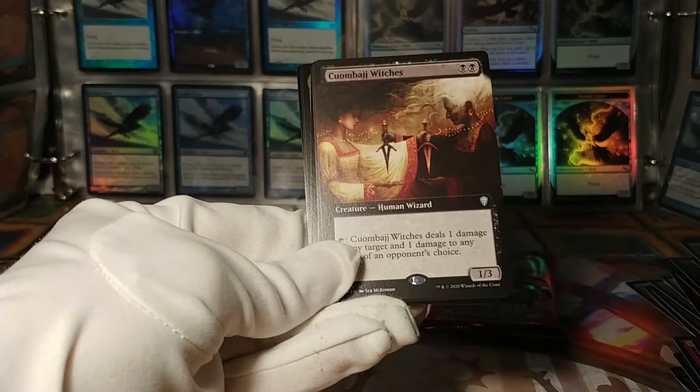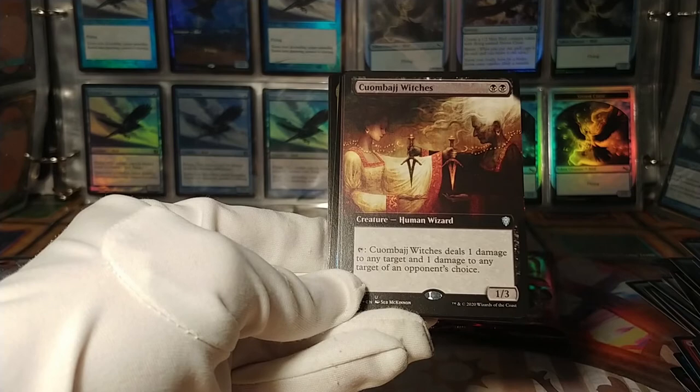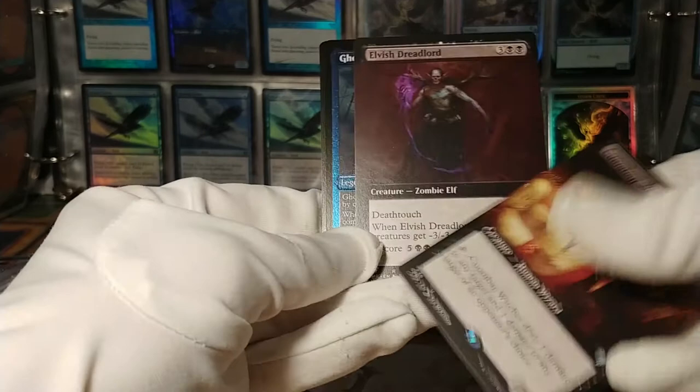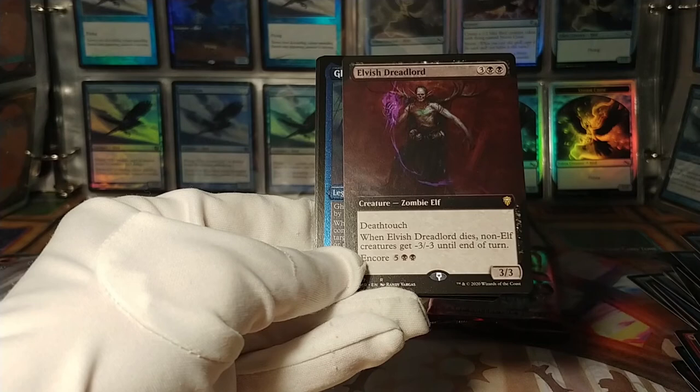Quambage Witches: deals one damage to any target, one damage to a target of an opponent's choice. Interesting card with incredible artwork — Seb McKinnon, of course. And an Elvish Dreadlord: when it dies, non-elf creatures get -3/-3. Encore — encore on that is a very interesting effect.